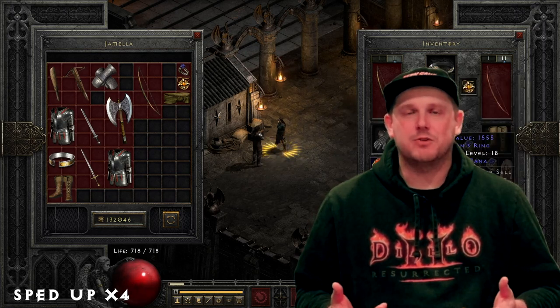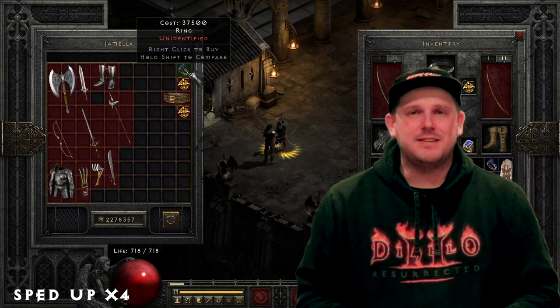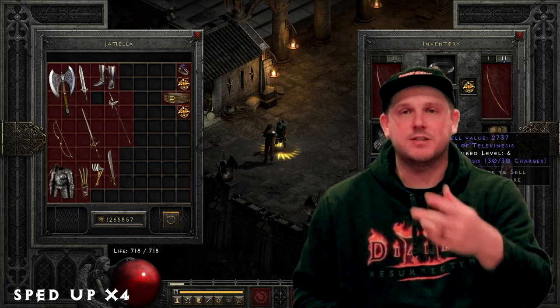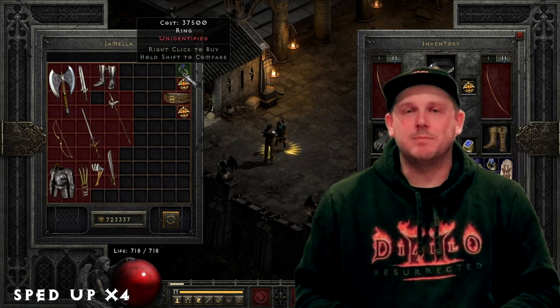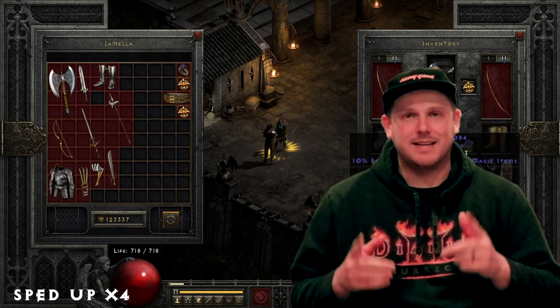I was able to get 50 million gold for this project by taking my gold find barbarian to Travincal and running him for roughly about an hour to an hour and a half. If any of you guys want to check out the build guide in action, go check the card in the corner up above. I'm going to have all the gambling going on in the background so you're not subjected to seeing all the junk gambles, and if anything worth mentioning rolled I'll highlight that at the very end of the video.